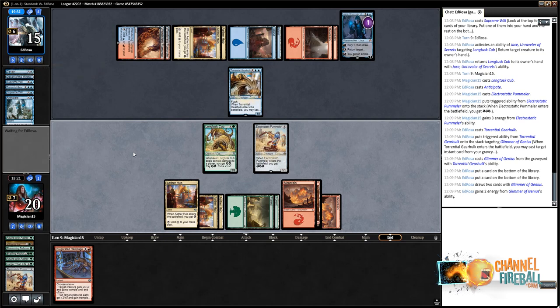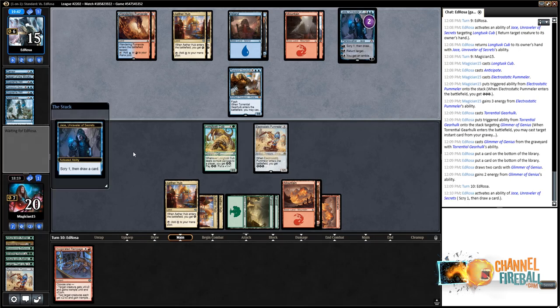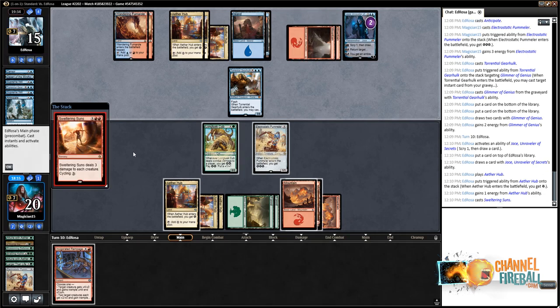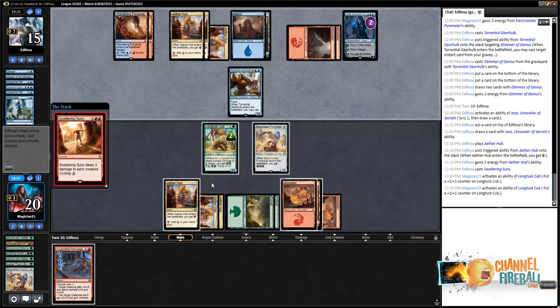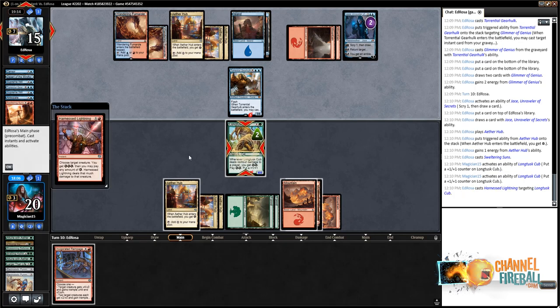We're very unlikely to win, but the opponent doesn't have removal for the Pummeler just yet. Jace's minus 2 isn't really removal but it was temporary removal for the Long-Tusk Cub. We left the card on top — rats. Sweltering Suns — we'll pump up the Cub twice. And that Harness Lightning. If we don't draw something really fantastic with this draw step, we will certainly be out of the game.